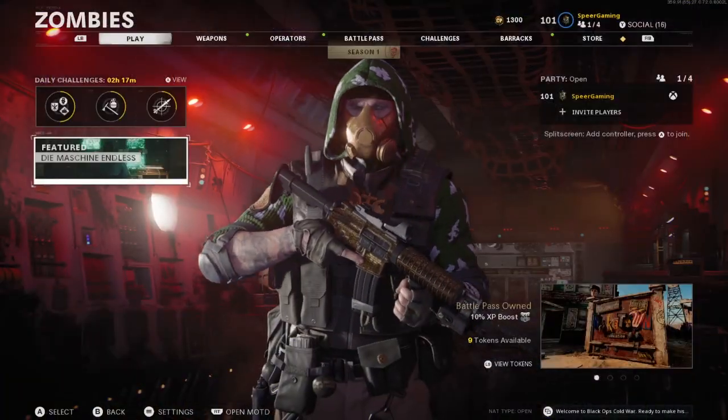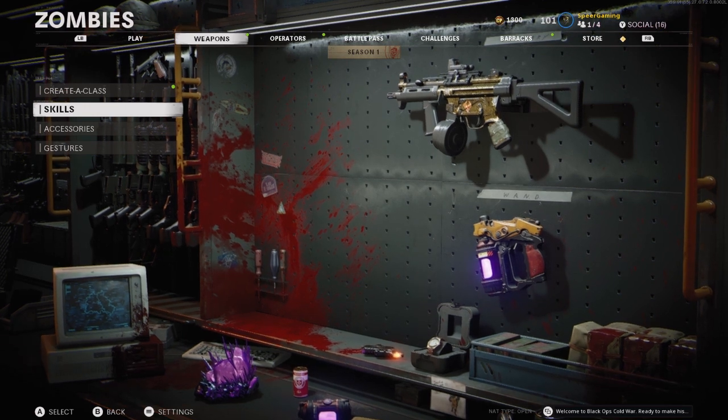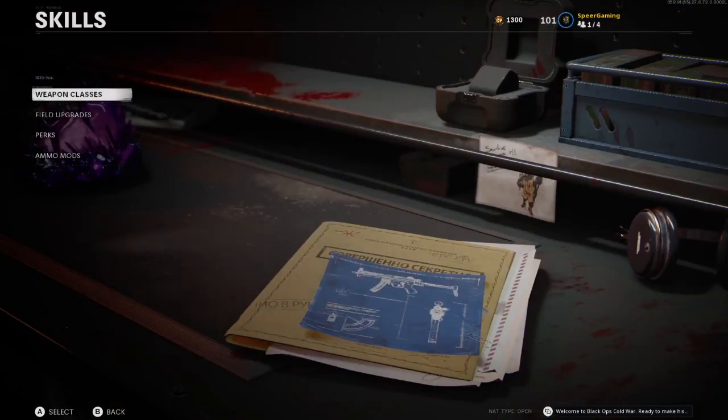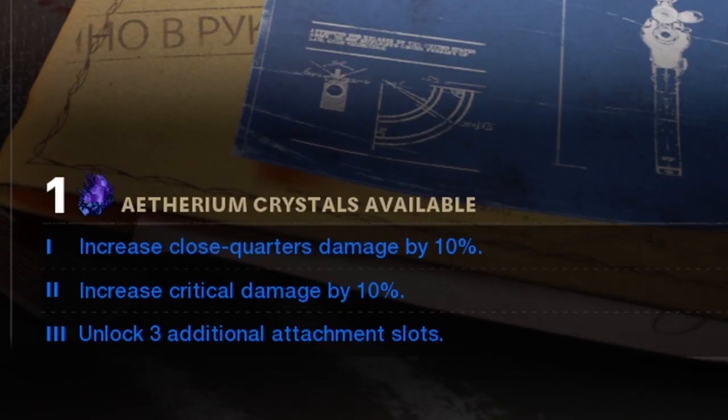Now let's get into it. First up, if we take a look at the attachments, you can see the MP5 is maxed out. Before we get into the best attachments, you want to make sure you have all of your skills upgraded as much as you can. Go to your skills, then weapon classes, and make sure your SMG is upgraded to tier 3. This gives you increased close quarters damage by 10%, increased critical damage by 10%, and unlocks three additional attachment slots.